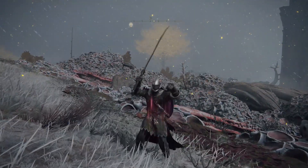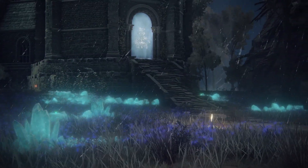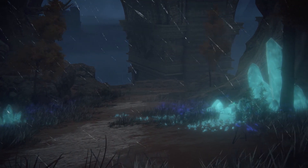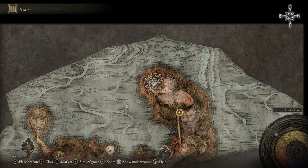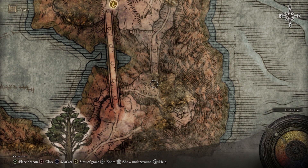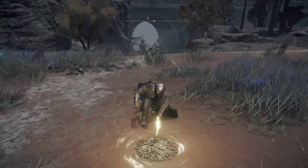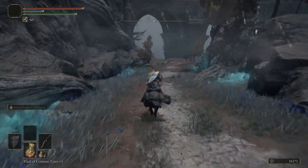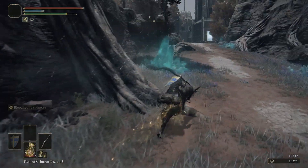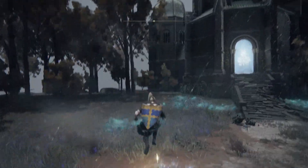Now while we're in this region, you should know about one of the more famous early game rune farming spots — a location where you can consistently get over 200,000 runes an hour easily, without needing to fight anything. It's incredibly simple and low risk. The portal takes you to Greyoll's Dragon Barrow; just south is the Farum Great Bridge Site of Grace. Head southeast across the lower bridge to reach the Lenne's Rise Site of Grace. Once there, rest at the grace, ride along the path west until you spawn a magical boulder trap. As soon as it spawns, double back and run along the cliff edge so that it flies off to its death, then head back to the grace to repeat. You'll be getting over 2,300 runes every 25 seconds or so.